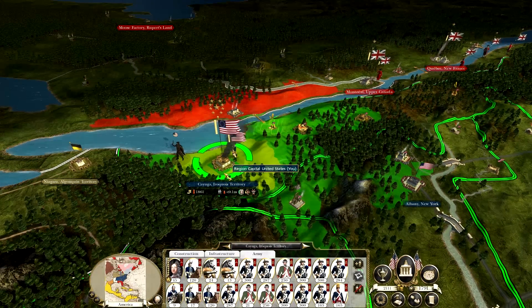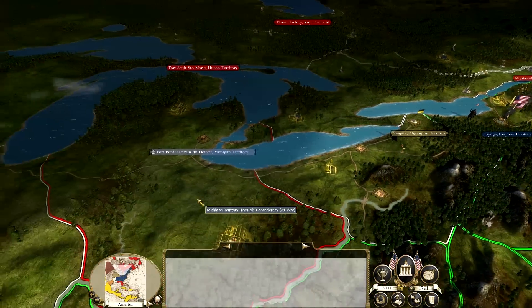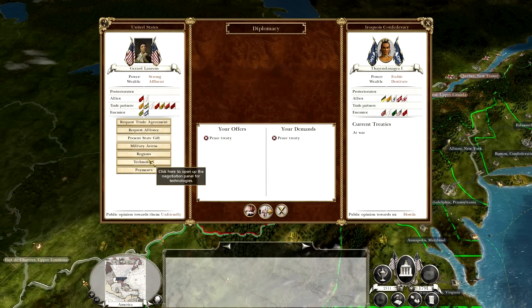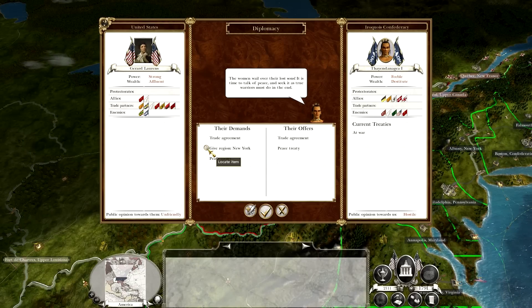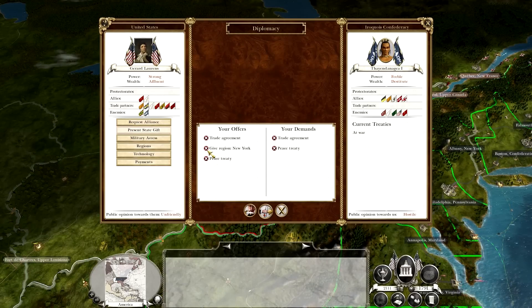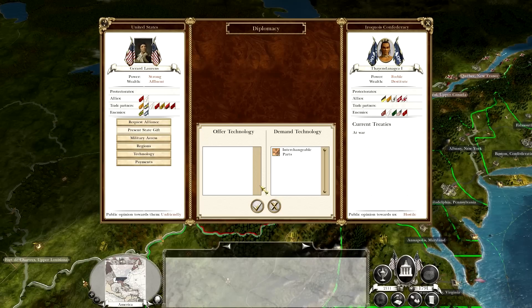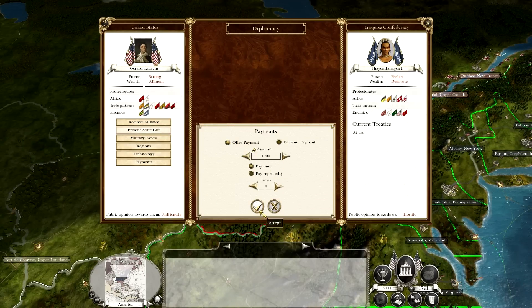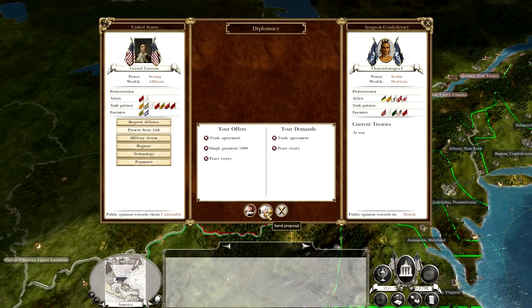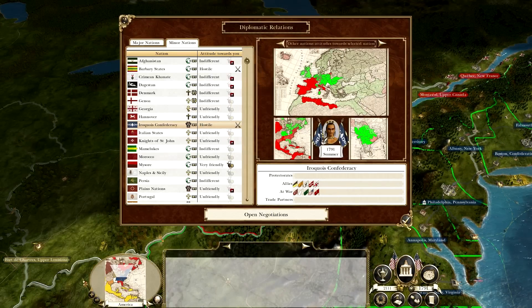It's a shame that we can't get them at Detroit - I think we can't even get there by sea either. So let's offer them peace. Trade agreement - give them New York? We're not going to give you New York. I'll give you a trade agreement. I'm not going to give you New York. Maybe a payment of a thousand? No. Looks like we're going to be still at war with them.